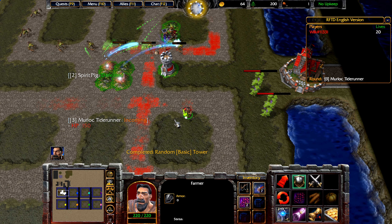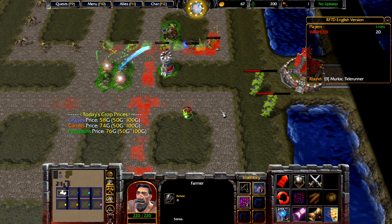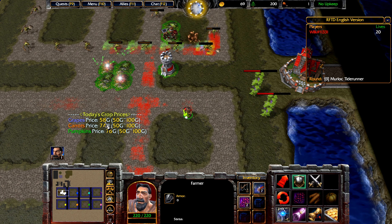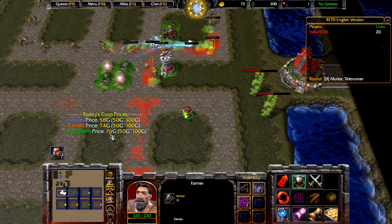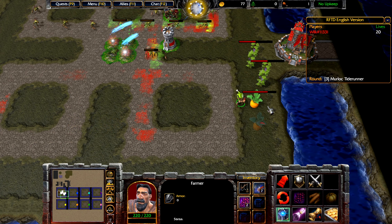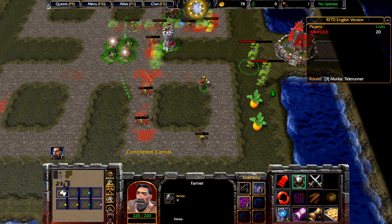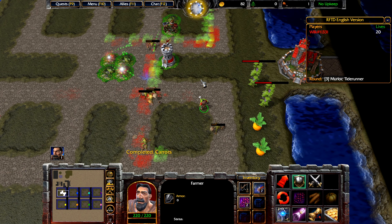If you didn't catch it or you were busy doing something else, you can click on the gold chest here. A price of 58 is obviously very bad. A price of 47, 74, or 76 is more or less average, so I personally wouldn't be selling them right now. So I'm going to start over by planting some carrots. In the next round, we will get another two grapes, so we'll have four in total, and also two carrots.